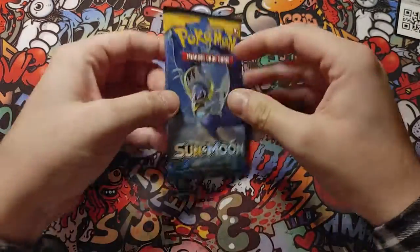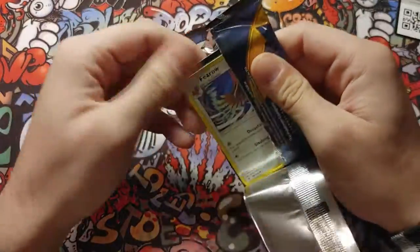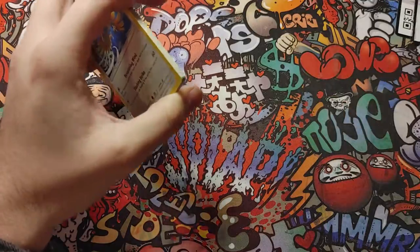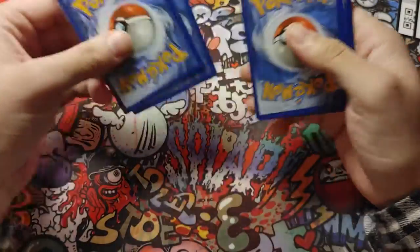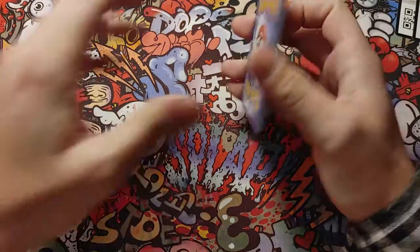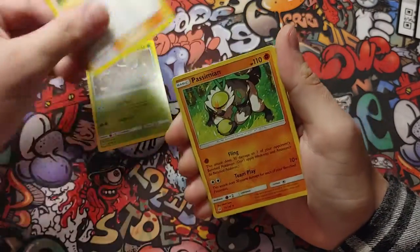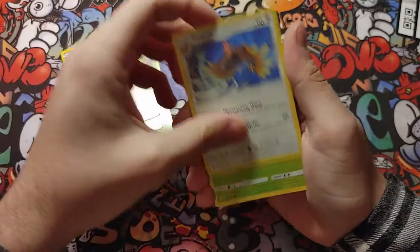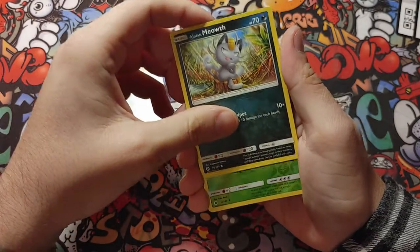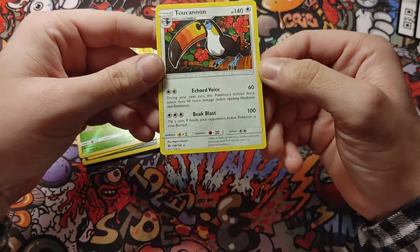Alright, let's see Sun and Moon. Here's the code card for you. Dark energy. We got Pinsir, Pharaoh, Alolan Meowth, Metapod reverse holo, and a non-holo but rare Toucannon.